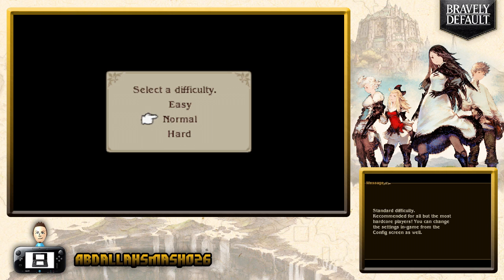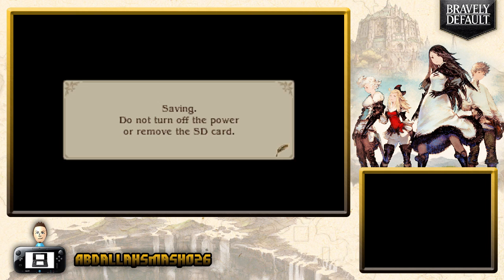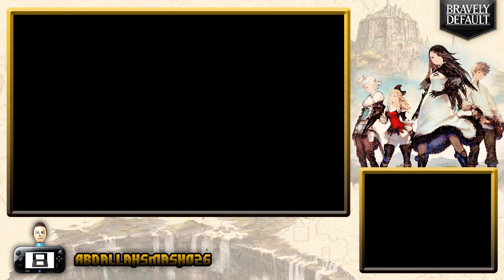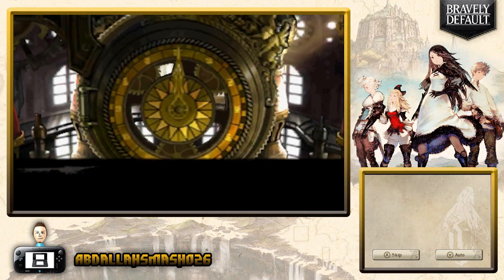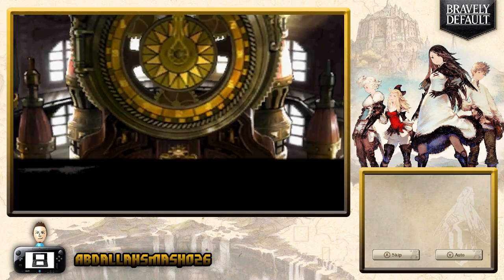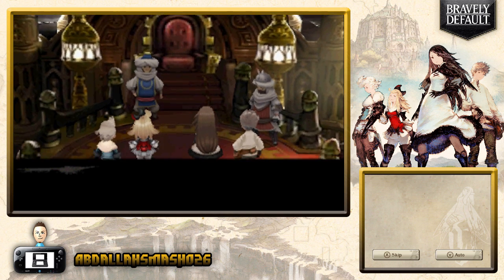Alright, so you've got three difficulties here: Easy for beginners, Normal for regular people, and Hard for the hardcore. So let's go on Normal. Auto-save is great, and we'll create the data just like that. So you have the ability to auto-scroll through the text or skip the cutscenes altogether, which is always a good thing.